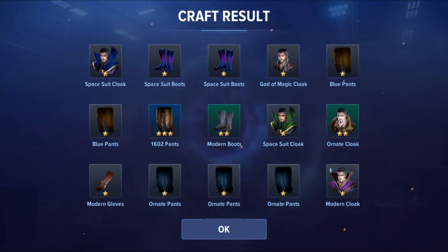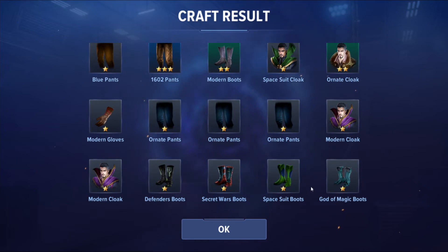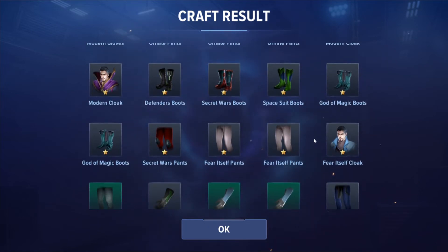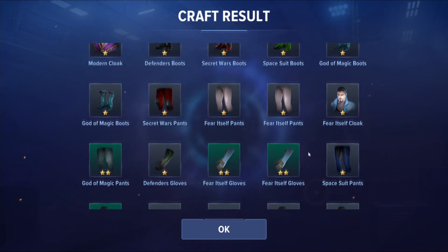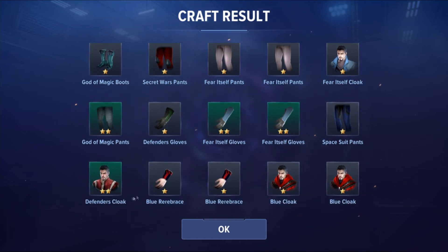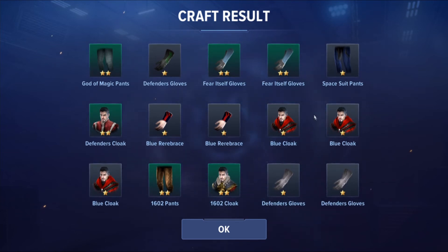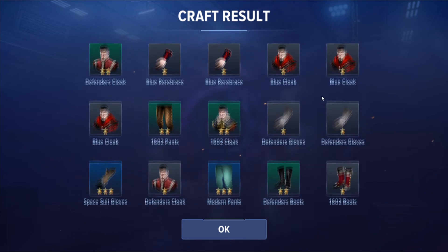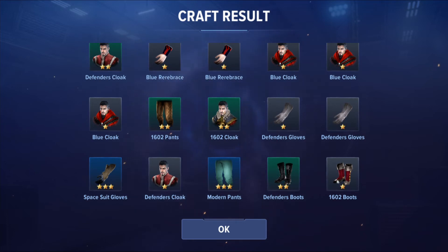Nothing, nothing — come on, give me another Hydra piece! We're almost at the end. Will I really get only one Hydra piece? Three two-star pieces: Fear Itself and God of Magic, another two-star Defenders cloak. Wow — three three-star pieces twice and a two-star piece. And that's it: just one Hydra piece. I really thought I'd get at least two.